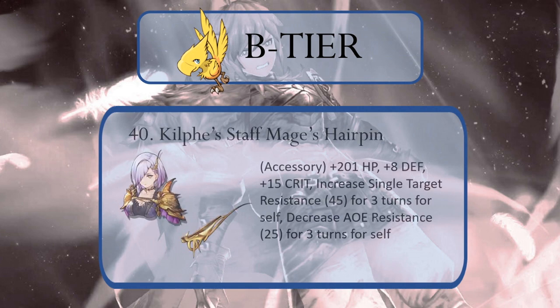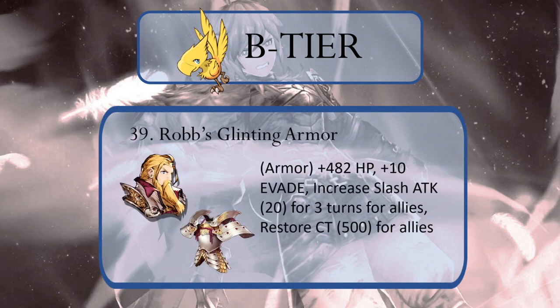Similarly, Killfay's Staff Mage's Hairpin provides a bit more resistance to single target attacks and it is an accessory, meaning most anybody can equip it. However, it does decrease a unit's resistance to AoE attacks, so pay attention to your matchups and make sure to use something else if you are going up against an AoE heavy team. Rob's Glinting Armor comes in at number 39. It has a high bonus to evade for an armor type and boosts slash attack for nearby allies, but the downside is it doesn't provide any bonuses to defense or spirit, which is a bit odd for something considered armor.